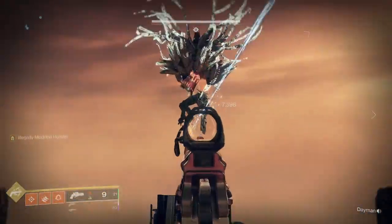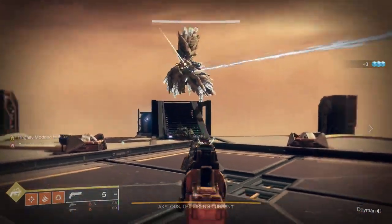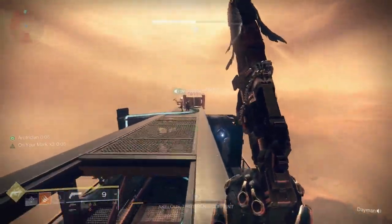It's this big harpy — I forget what his name is — but it's basically the Garden of Salvation harpy boss. You go through, there's four corners, same deal: get your buff, ping the tower at four corners. The harpy always comes to the last one you ping. Then you shoot his eyes, his crit spot opens up, and you light him up with linear fusions or your precision weapon of choice, supers, the whole nine. Keep doing that until he's dead. Pretty straightforward — this dungeon isn't super difficult, it's probably one of the easiest dungeons.